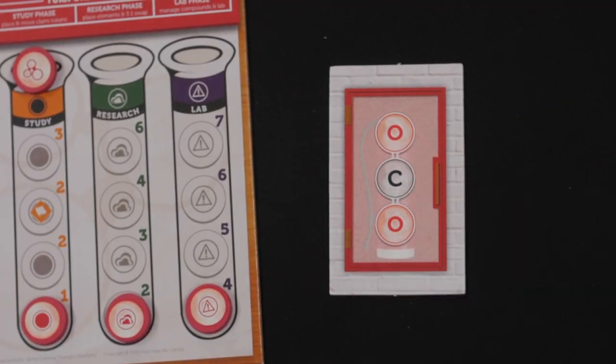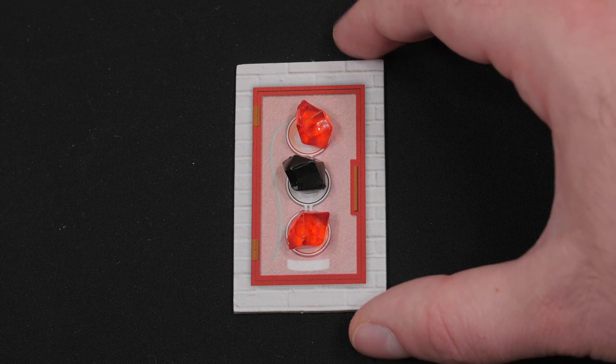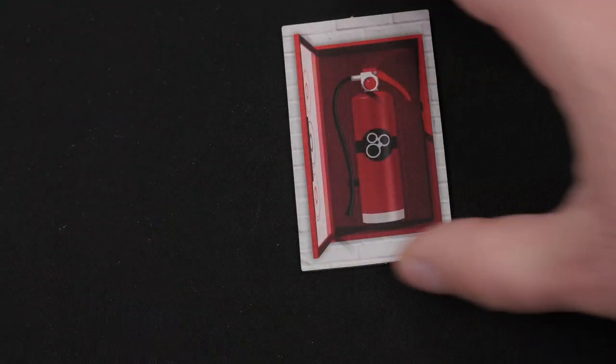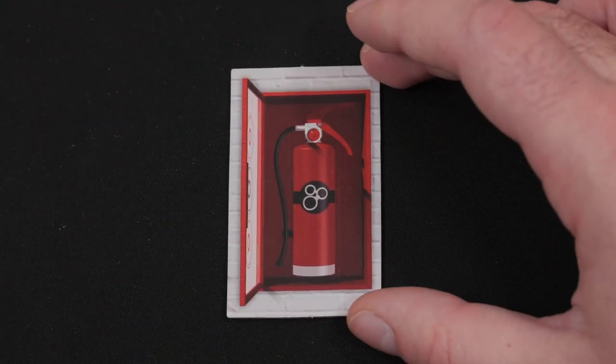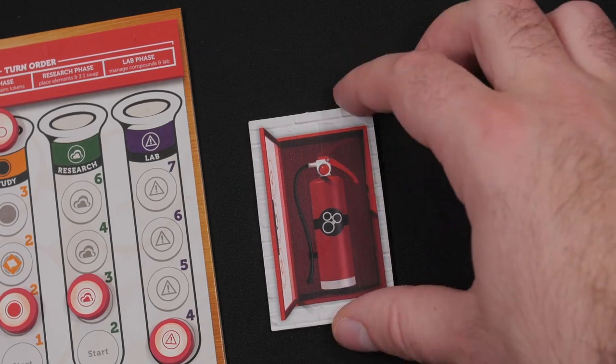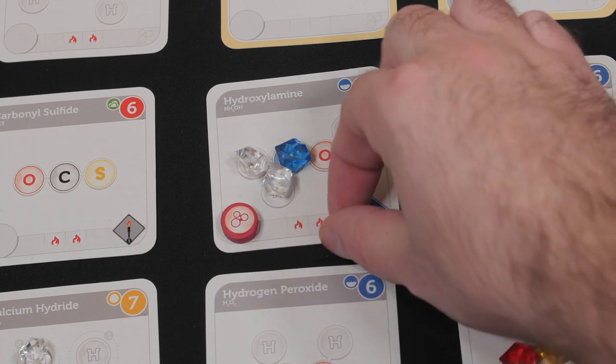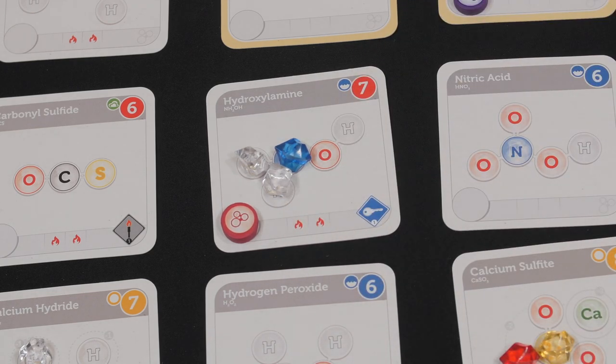All scientists start with a fire extinguisher. During a player's turn, if they complete that fire extinguisher during the lab phase, they flip it to the opposite face showing the open and available fire extinguisher. If a scientist has a completed fire extinguisher or has traded to acquire one, they may discard it to prevent the placement of one flame token on any one compound — whether claimed by yourself, other scientists, or unclaimed.